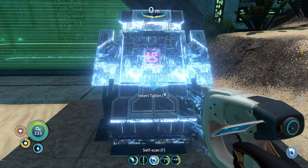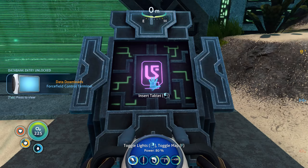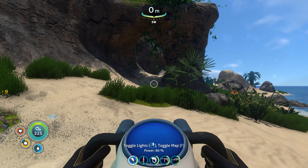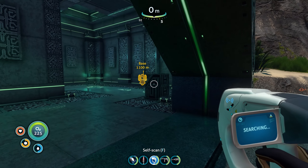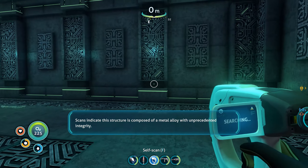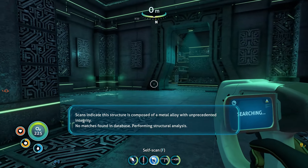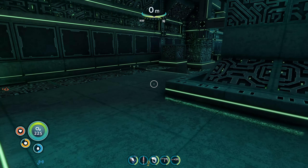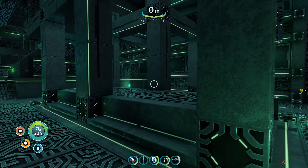Oh, I can scan this. There we go. And insert this tablet. I have one omni and one extra, so we should be fine. Scans indicate this structure is composed of a metal alloy with unprecedented integrity. No match is found in database. Performing structural analysis. It's definitely a weird building though, with pillars and then no pillars right over there.